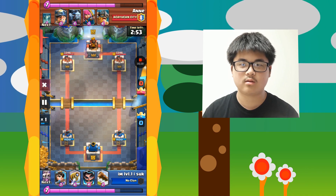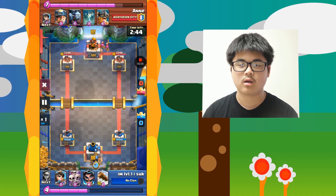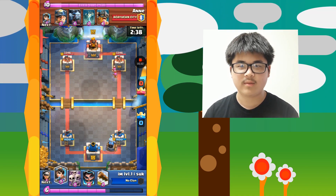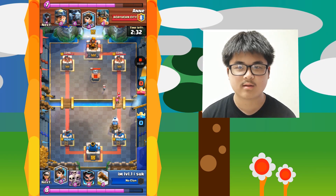Now this guy or girl — I'm not going to assume my opponent's gender — it seems like my opponent uses a pretty weird deck. Of course since I'm only level 1, I can only use legendary cards, or I mean I can use common cards or rare cards, but since they just won't work.